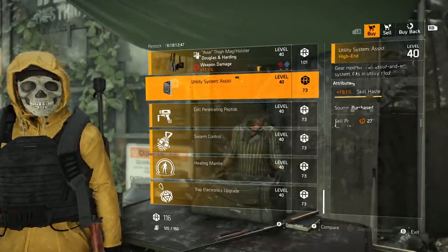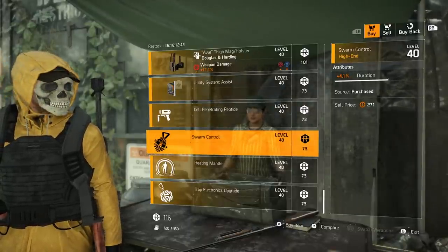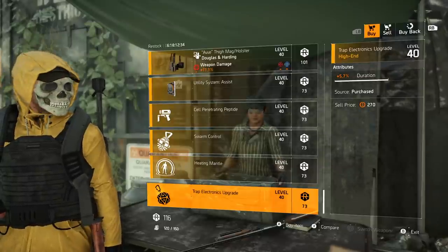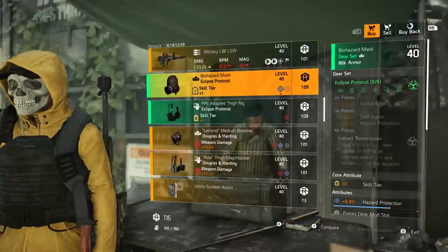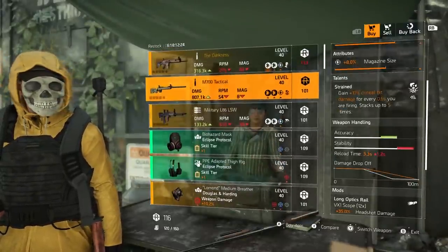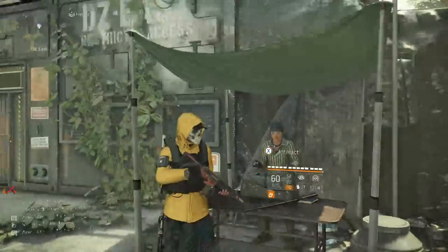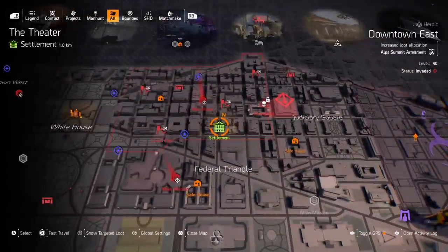Finishing off DZ East mods: skill haste, chem launcher damage 4.3, hive duration 4.1, pulse effect duration 8.7, trap duration 5.7. Must buys from DZ East: if you're looking for Eclipse Protocol with hazard, definitely pick up the mask. The Darkness is not bad — just reroll health damage off for damage to armor or damage to targets out of cover.